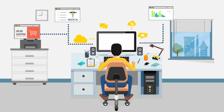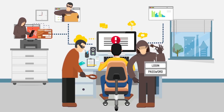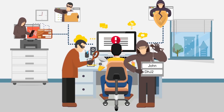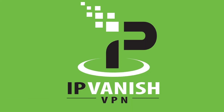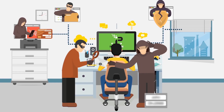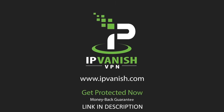People with malicious intent are everywhere watching you. Criminals can hack your Wi-Fi while broadband providers and advertisers monitor your data. With IPVanish on your device, your internet activity is encrypted — no one can see what you're doing. Your location, your connection, completely hidden. Protect your internet privacy today with IPVanish.